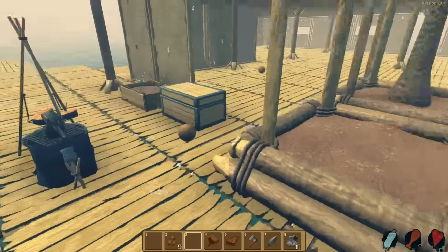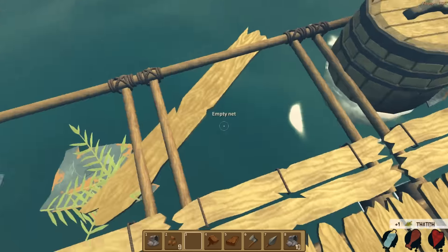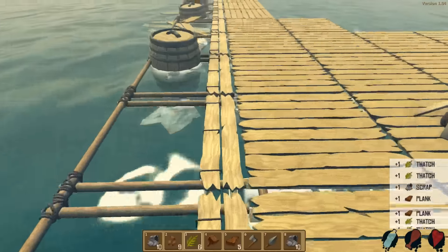It's going to be better. So much thatch, man. It's kind of crazy — we have so much thatch and scrap, we have no more room to store it. Because the chests are going to stop working. I don't like that. You can store it temporarily, I guess.